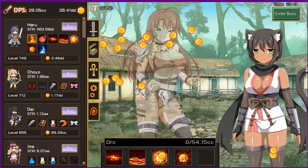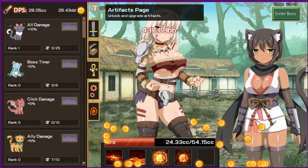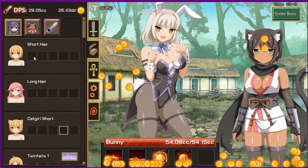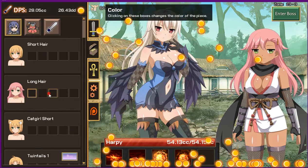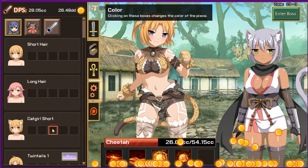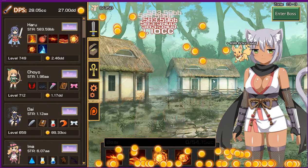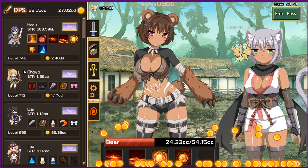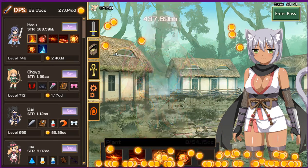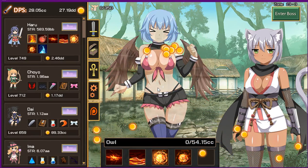Let's jump right in. Here we have pets, and then you can customize your character if you want. Actually, that's really cute — I'm gonna keep it. Here you have Haru. This is Haru; I decorated her, she's purple now.